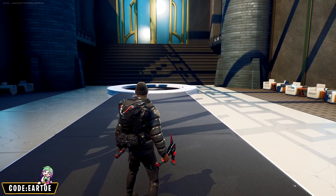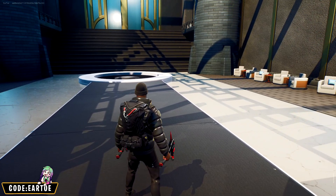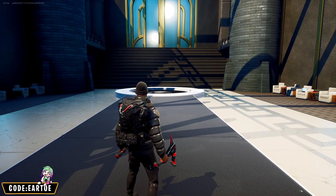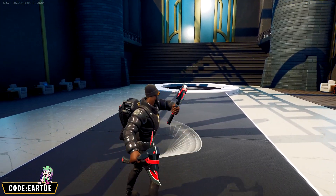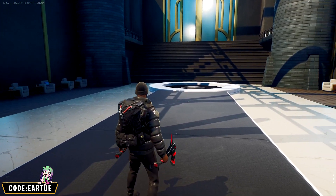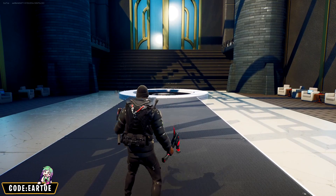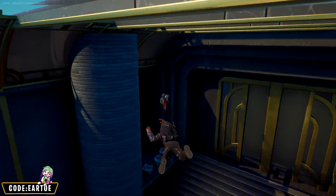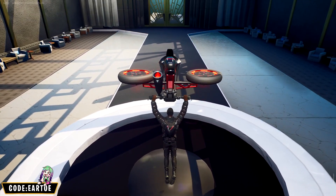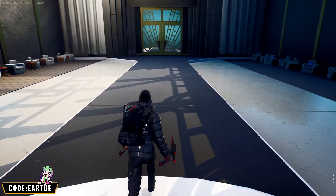I'm going to use this combo to demonstrate what I mean by an empty canvas when creating combos. I chose this back bling for the theme, but it introduces a little bit of red, so I'm stretching that onto the pickaxe as well. Any color you want to introduce to your combo, you can — as long as you balance it between the back bling and pickaxe. For the wrap, black and red fits here. I didn't want to overpower the red since it's just a detail, not the main ingredient.